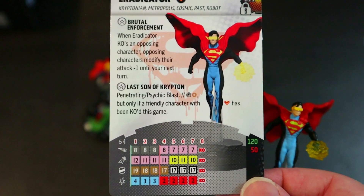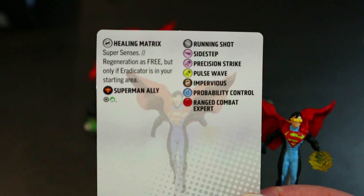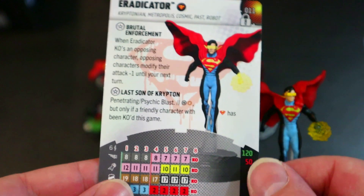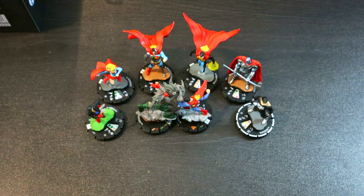He has Running Shot, 12 attack, 4 damage, Precision Strike, 19 defense, and Impervious — pretty good stats for 120 points. His special defense power gives him Super Senses and Regeneration as free, but only if Eradicator is in your starting area. So you can run back and heal him up for free — not too shabby. Pretty strong range attacker.